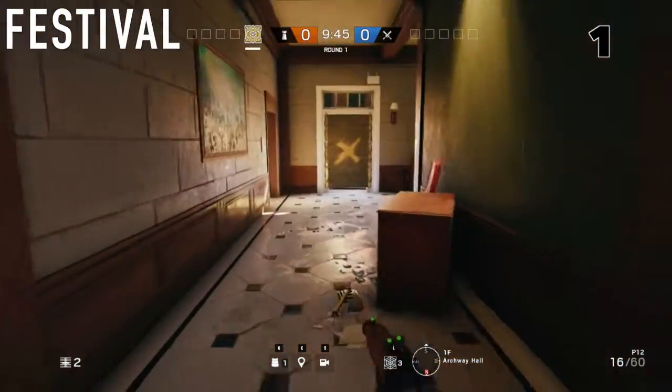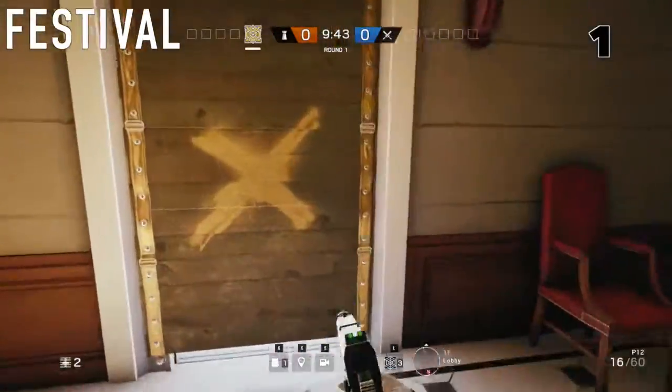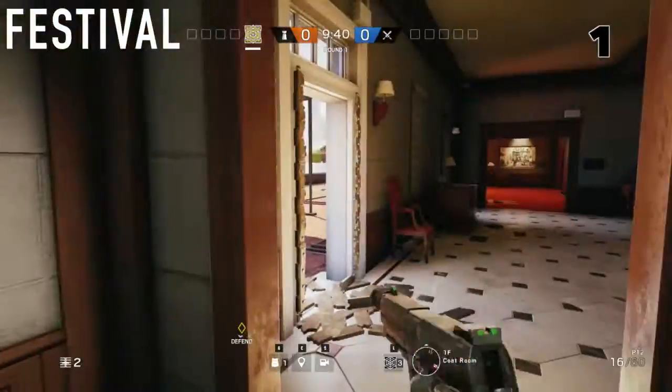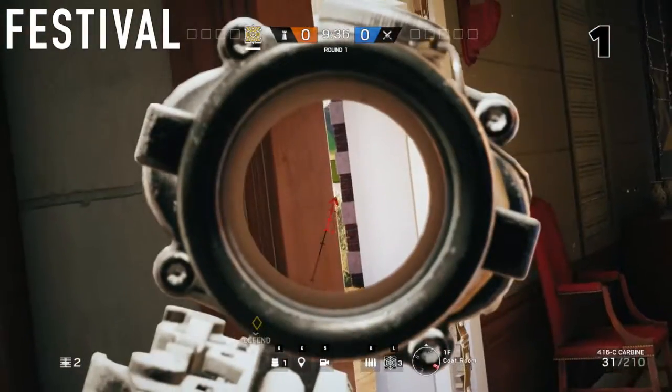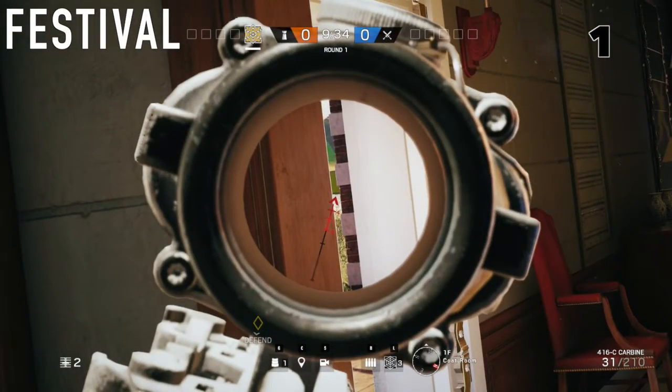For the first spot for Festival, you can come to the front door, tear down, and then hop over into the side room and hold an angle on the front door. You can usually pick off one or two of them. You just have to wait.